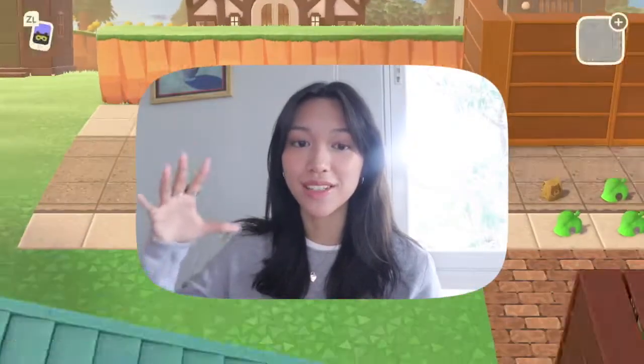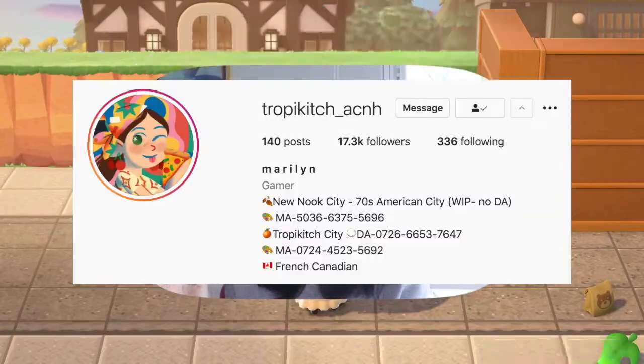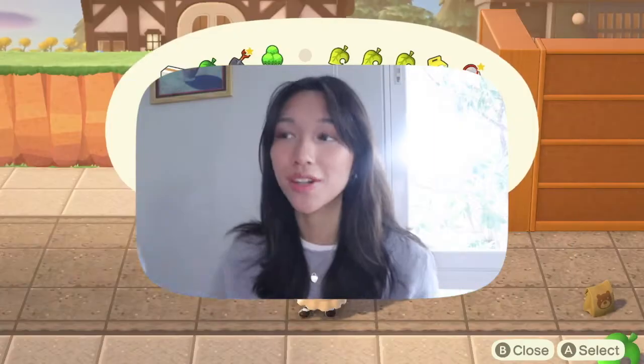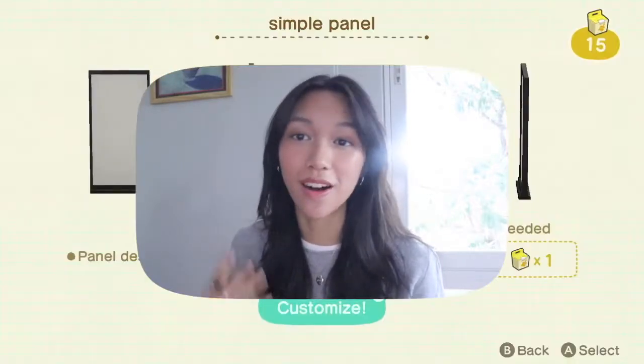Before we get started, I just want to give a huge credit because the custom designs and the whole design of the cafe is by tropikitch underscore ACNH on Instagram. So please go follow her — I will link her Instagram down below in the description as well. I also love Flick's tattoo parlor and I'm probably going to recreate that because I really like the idea of having a tattoo parlor on my island.